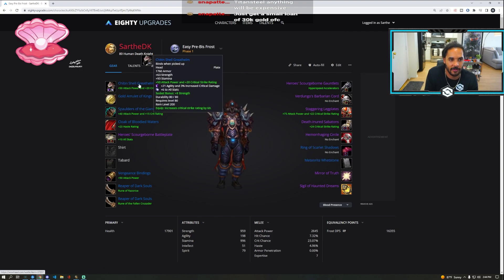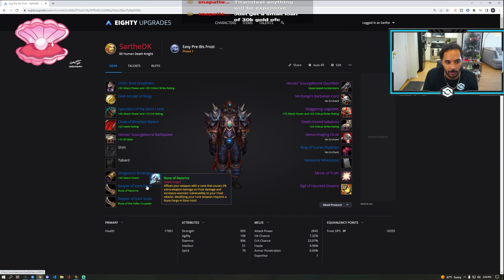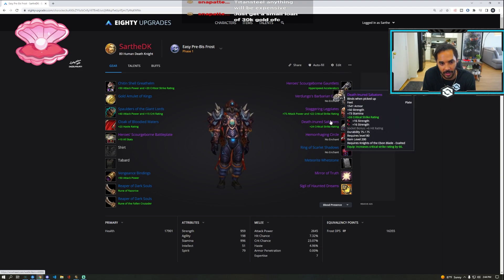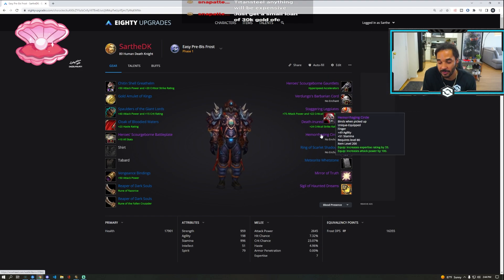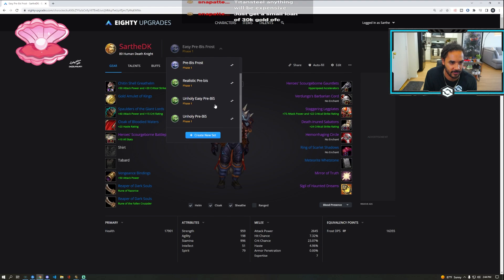So going back to the easy PreBiS: we have Chitenshell Great Helm, Gold Amulet of the Kings — another easy item to get. Sons of Hodir shoulders, just from Revered — you have to get Sons of Hodir rep anyway. Easy to grab double Reaper of Dark Souls. You're still getting Staggering Leg Plates, Verdugo's, Barbarian Cord, and Death-Inured Sabatons. These should all be no problem. Hemorrhaging Circle is a drop ring. Ring of Scarlet Shadows — the BOE I mentioned earlier — is what you're farming for easy PreBiS.